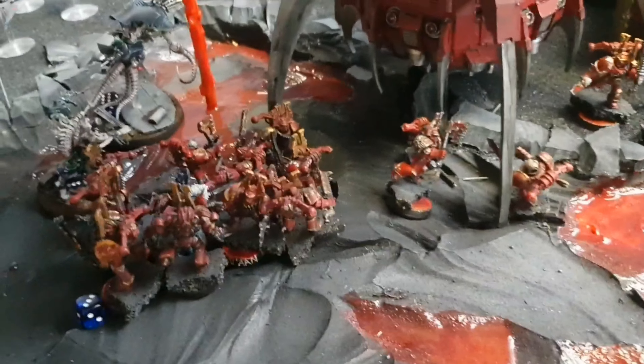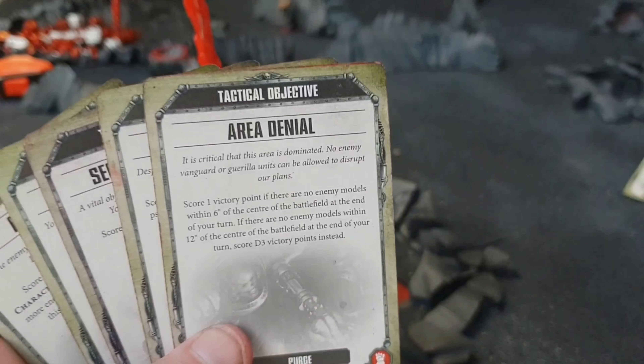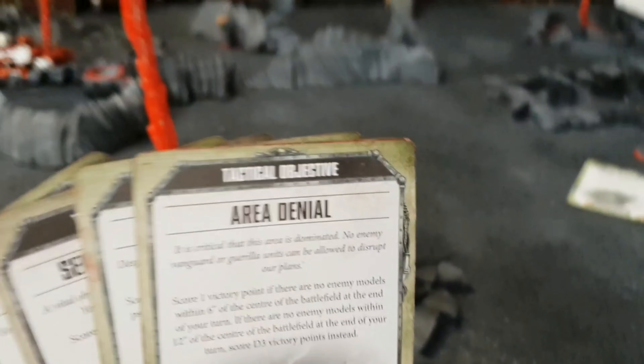Objective scoring recap: Dean secured objective one with his Renegade Commander for one VP. Area Denial — no enemy models within twelve inches of center — scores D3, rolling a one. Master the Warp scores one VP for manifesting a psychic power. Assassinate scores one VP for destroying an enemy character. Dean voluntarily discards the objective six card, leaving one card held for a future turn.